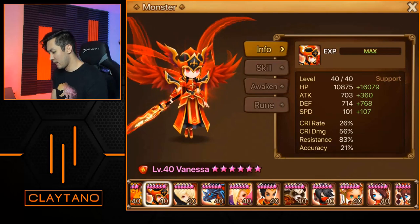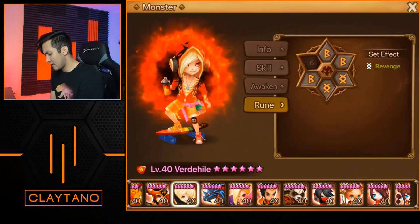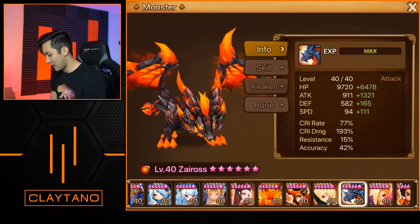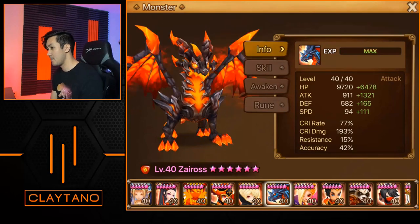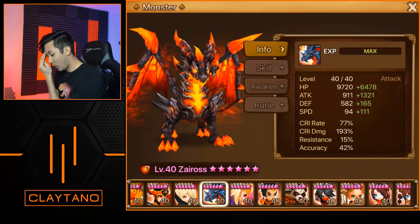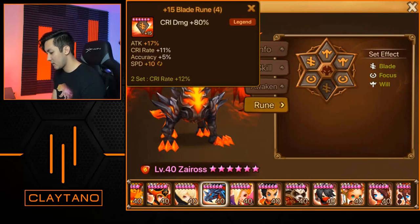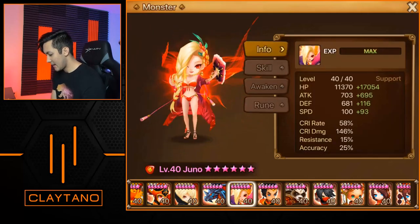Zero is most likely used on arena offense — especially alongside that Samath. I'd assume Zero goes before Samath, so yes, definitely used on arena offense: 77 crit rate, 193 crit damage, 42 accuracy. Really good stats overall on will/focus/blade: speed/crit damage/attack with the 1/3/5 slot runes.